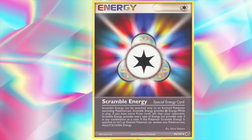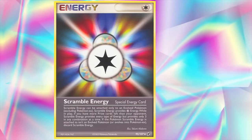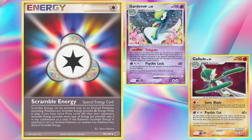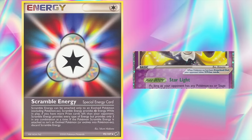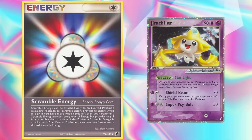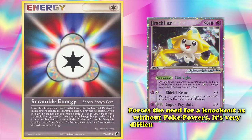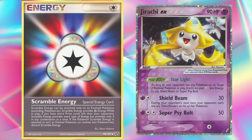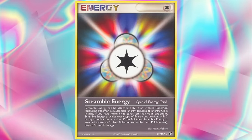Scramble Energy even saw success going into the Diamond and Pearl era, paired with Gallade and Gardevoir from Secret Wonders — single-handedly powering up either of their strongest attacks to take knockouts quickly while locking opponents out of Poké Powers with the latter. However, stalemates still occurred, so to break them Jirachi EX was used to force your opponent out of Poké Powers using Shield Beam, disabling bench Pokémon from using powers and forcing the need for a knockout. This would make your opponent expend more resources than normal while activating Scramble Energy's requirement, allowing you to pull ahead on the prize trade and win the game.